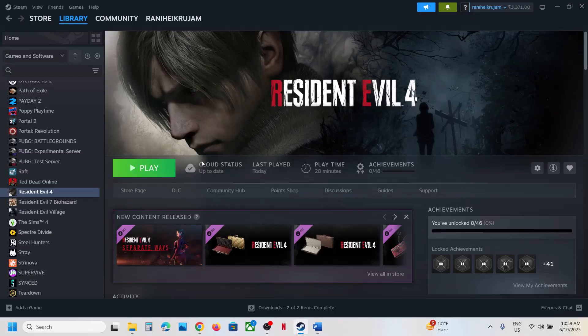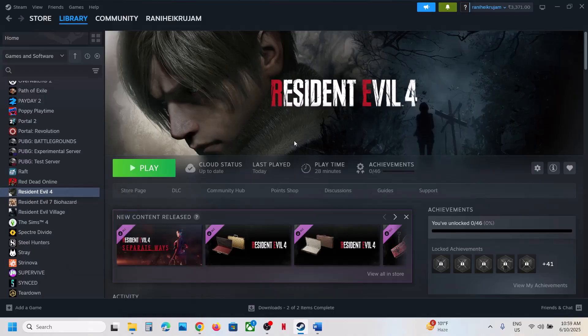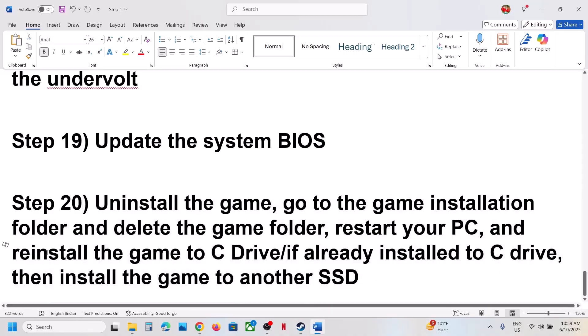If nothing is working, uninstall and reinstall the game to a different drive. Uninstall the game, go to the game installation folder and delete the remaining game folder, restart your computer, then install the game to the C drive. If the game is already on C drive, try installing it to another SSD and check.